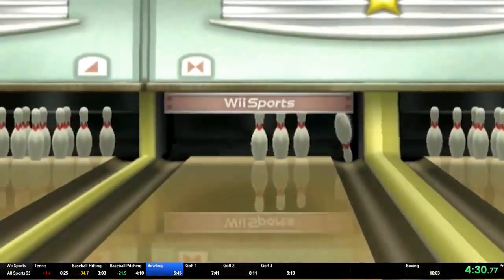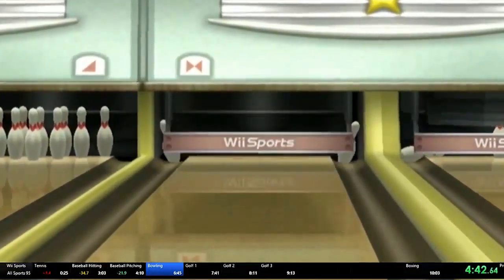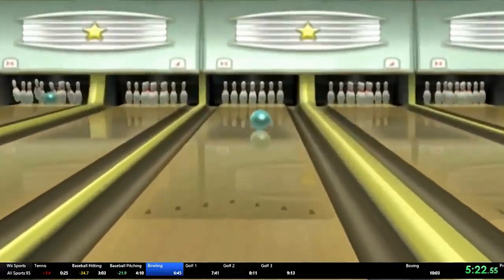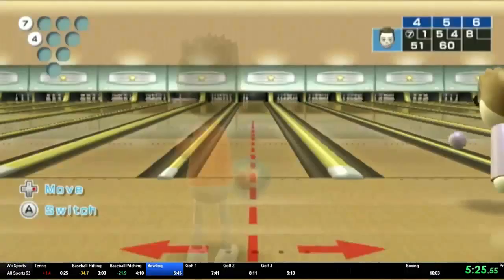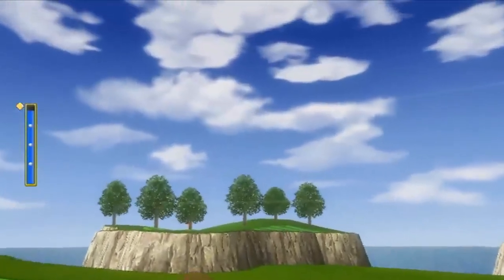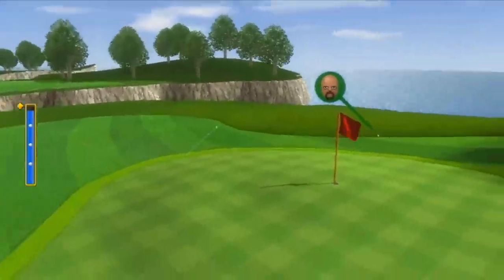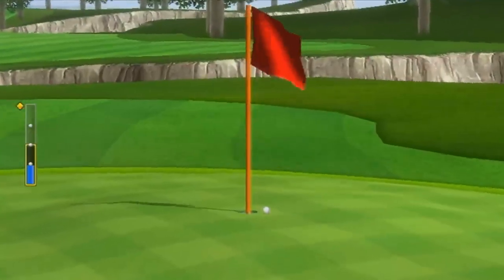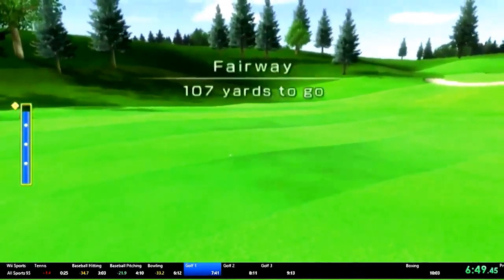Next up was bowling, which is pretty self-explanatory. Since getting a strike only takes one turn as opposed to two, it's ideal to get as many strikes as possible. However, you don't want to spend time setting up for a strike because that's slow, so Nate just stuck to throwing the ball as fast as he could and was actually able to squeeze out two strikes. Then there was golf, which might be the most iconic and broken sport in all of Wii Sports. Players played on the three-hole beginner course, and given that there weren't many golf strategies developed in 2015, Nate simply tried his best. While there were a few extra putts, his golfing was overall good — but golf wouldn't stay tame like this forever.